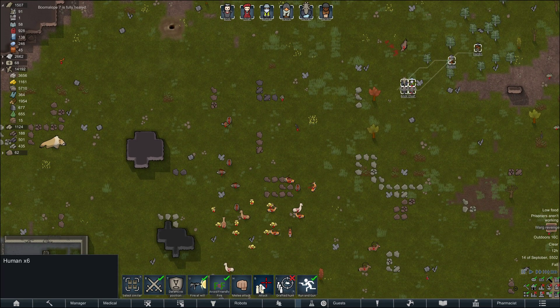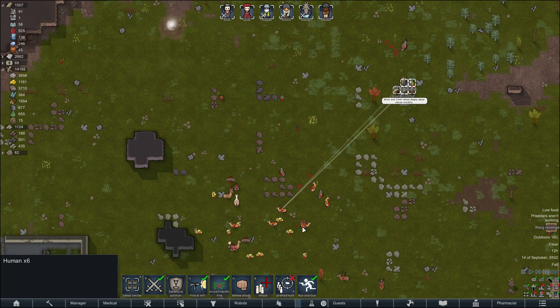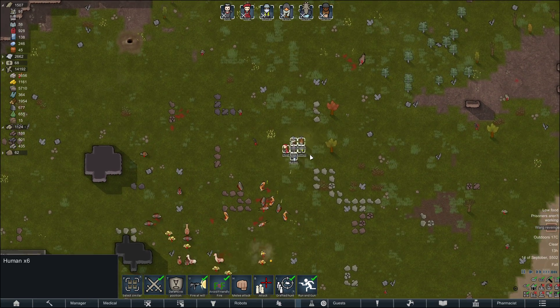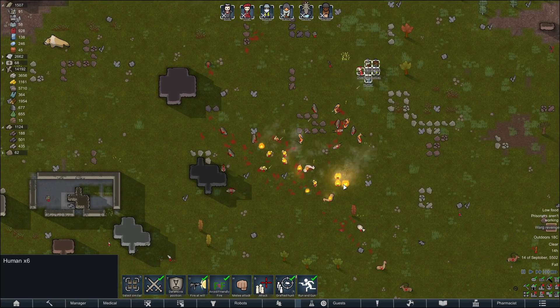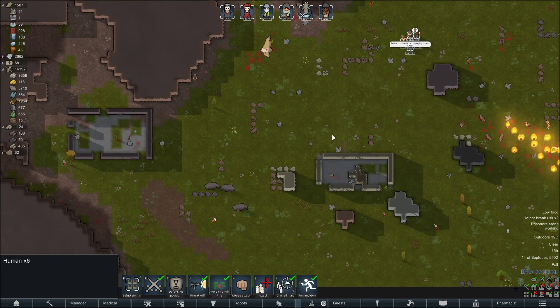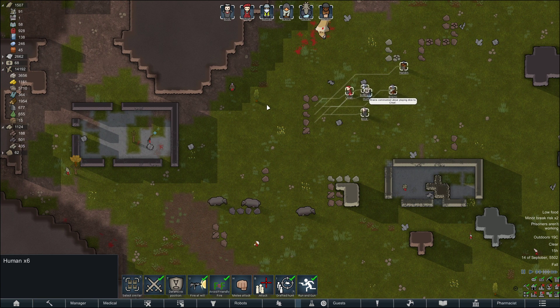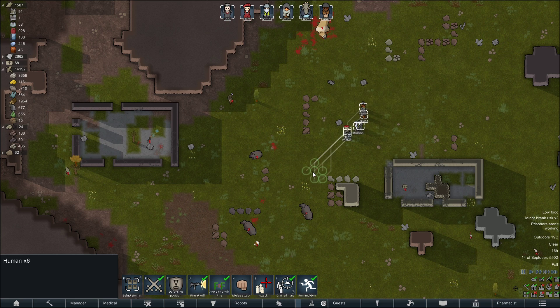Oh, crap. Drop the pin. Oh my God. What a mess. Oh, that's amazing. Oh, that is fantastic. I love that. Let's go for the sloth. What a mess — that is just wonderful. What are these guys, yaks? Wow. Okay.